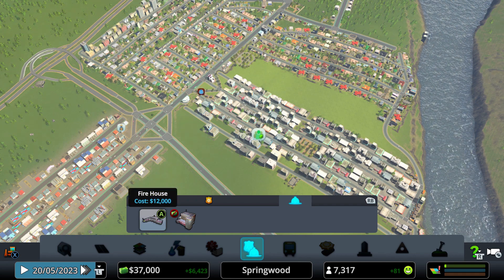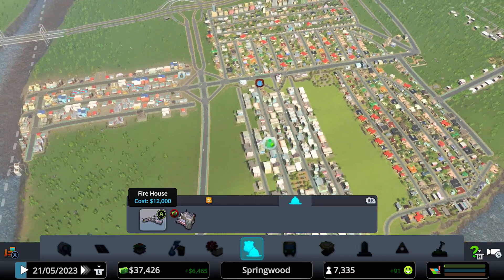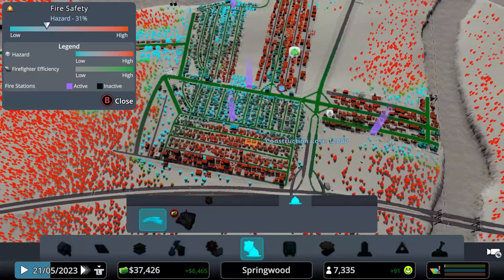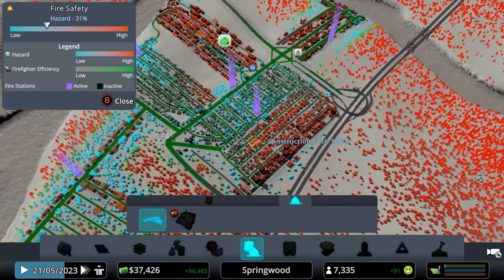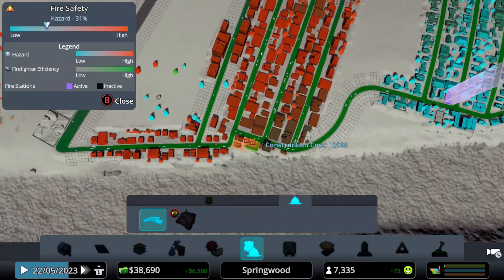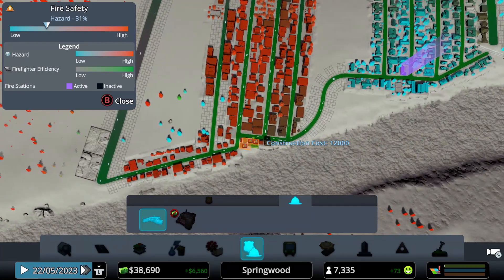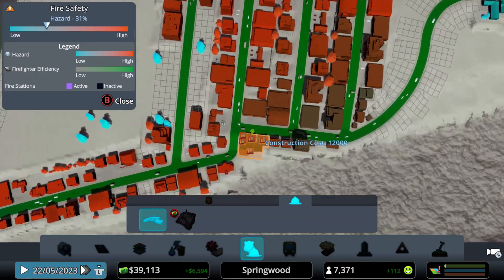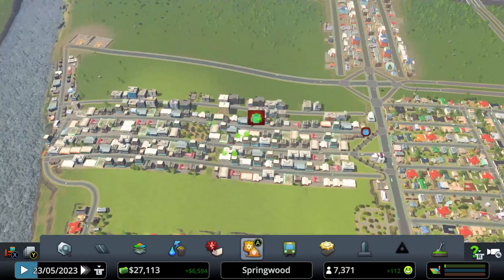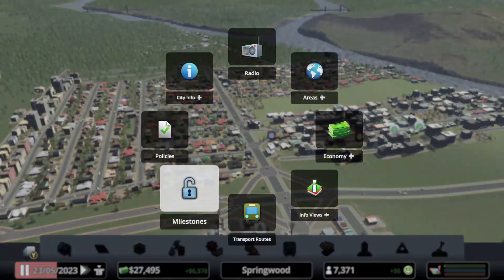A firehouse costs 12,000 and I have 37,000, so let's add one where it's needed the most. I think I'll go for this area, put it here — that will serve a lot of people. Let's push it up to the corner here. That's good for now; I'll add more once I reach the next milestone.